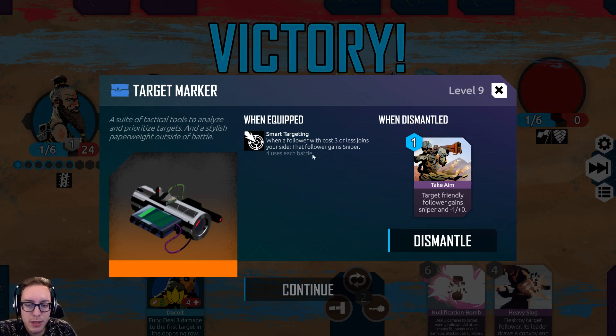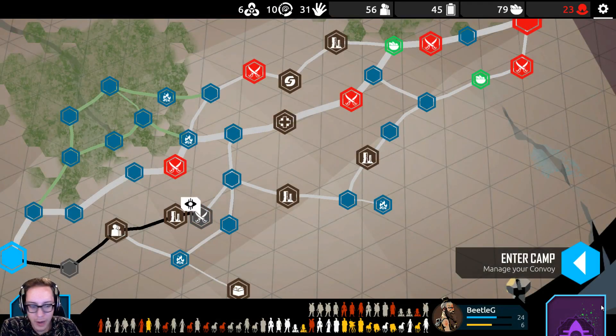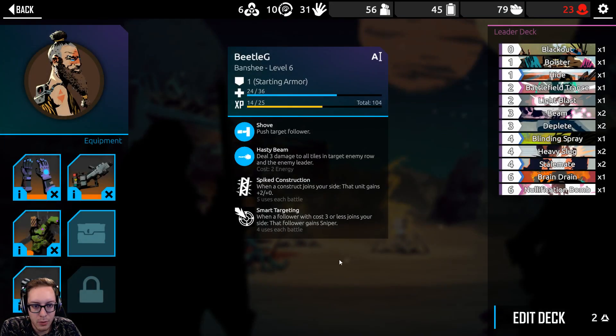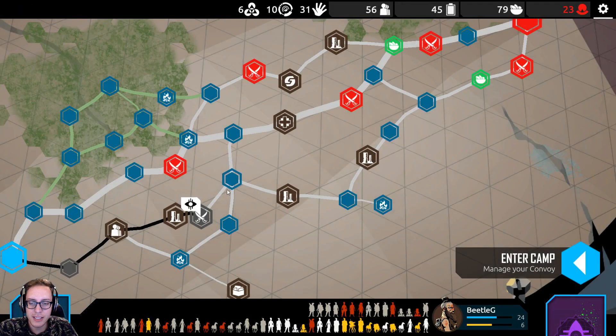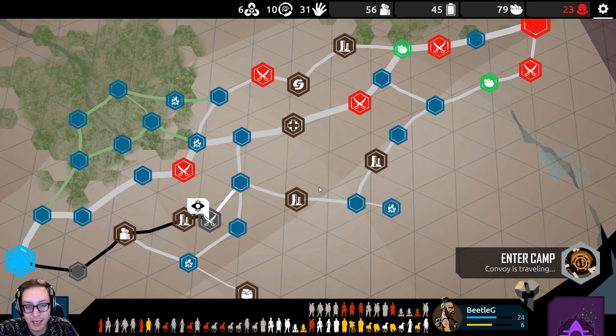When a follower with cost 3 or less joins your side, that follower gains Sniper. That's super cool. Target friendly follower gains Sniper and plus one to some amount of stats. That wasn't too bad, and we got this equipment to equip. That's going to be pretty useful — we have a lot of low-cost units, and now we can place them behind each other so they don't die, and they can still attack. It's going to be ridiculous.